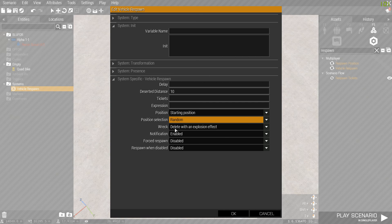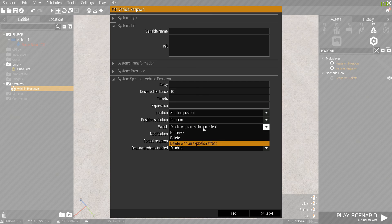There's also a delete-on-destruction option with an explosion effect. If the vehicle gets destroyed and you want the wreck to stay, choose Preserve. If you want it deleted, choose Delete. Delete With Explosion Effect means when it becomes deserted it will explode and then respawn.